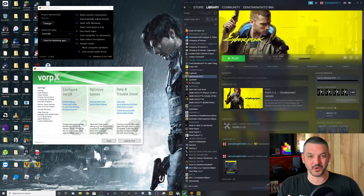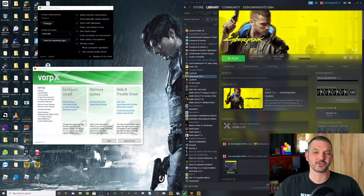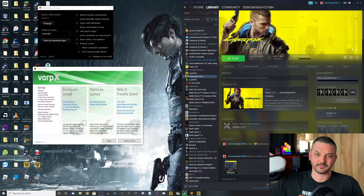Let's find out if this is actually going to work. I'm really curious to see if it does, and I'm hoping that it does, because that would be really cool to stream non-VR games to the Oculus Quest using Vorpex and Virtual Desktop. As you can see, I have Steam opened up, I have the Virtual Desktop streaming app opened up, I have the Vorpex configuration file opened up, and I also have my Oculus Quest locked, loaded, and ready to go.